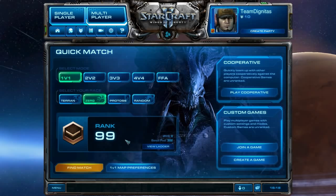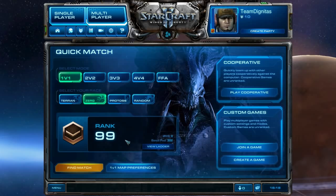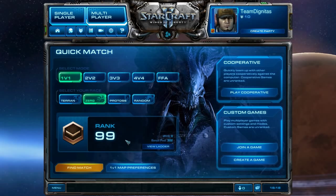Against Protoss and Terran we're going to play reactionary — we don't have a specific plan because it depends on what they do. If they go Colossus, go Corruptors. If they go Blink Stalkers, go Hydralisks. If they go heavy Robo you can go Mutalisks. You should already know the counter-compositions from scouting.